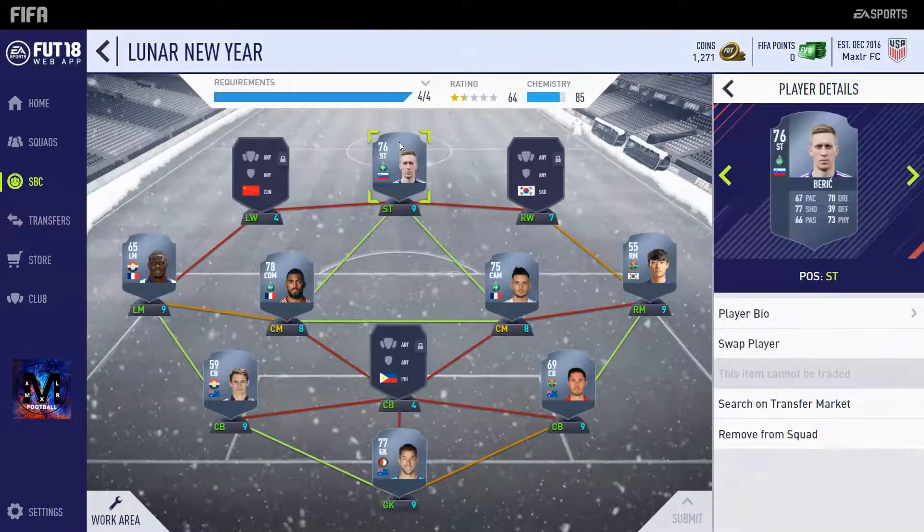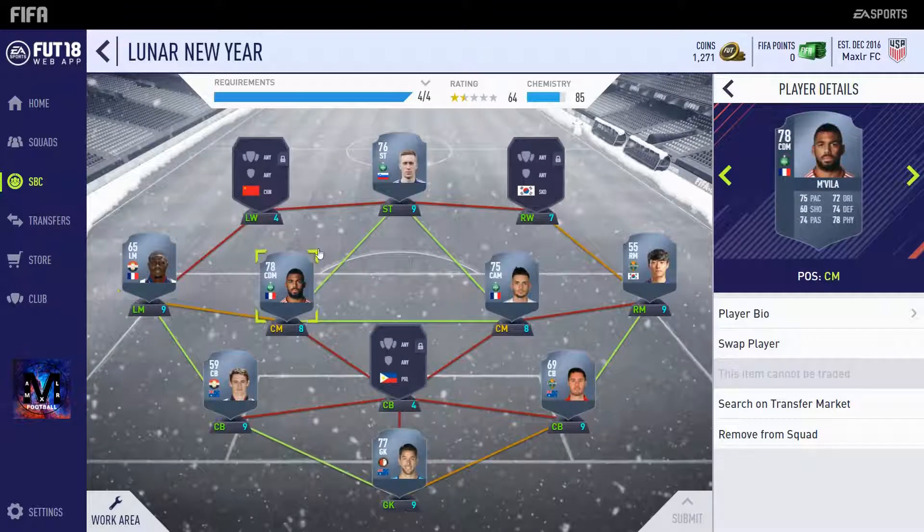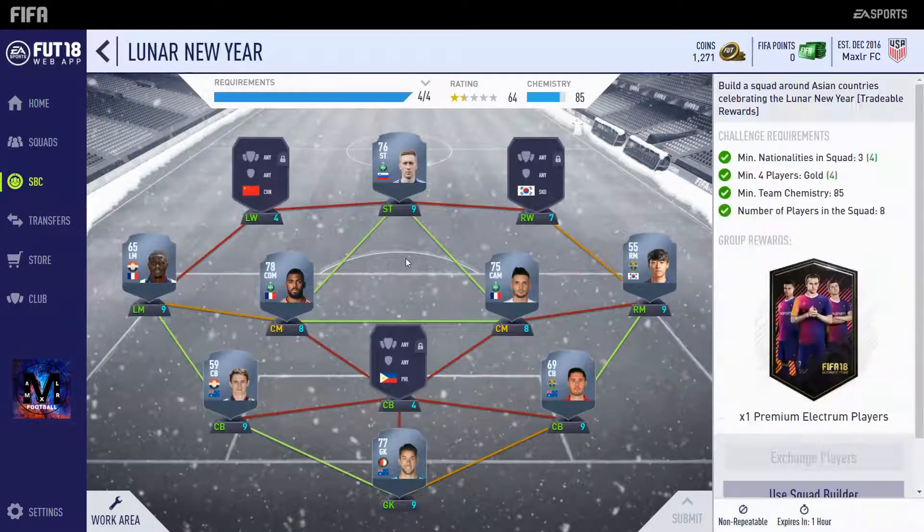But this is quite cheap, so we'll start off with Barrett's here. Kulibali, Mvila, Cabela, Song Min, McGowan, Ryan, and Jones.